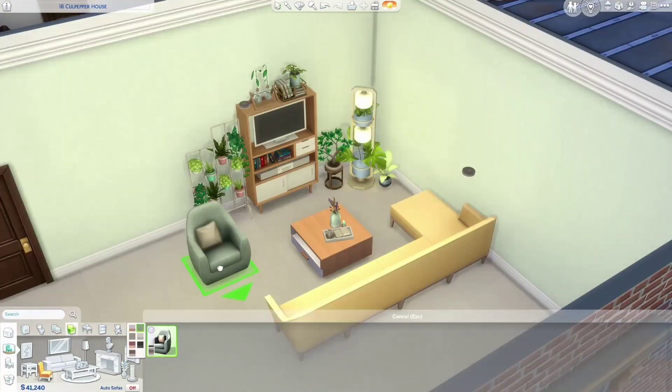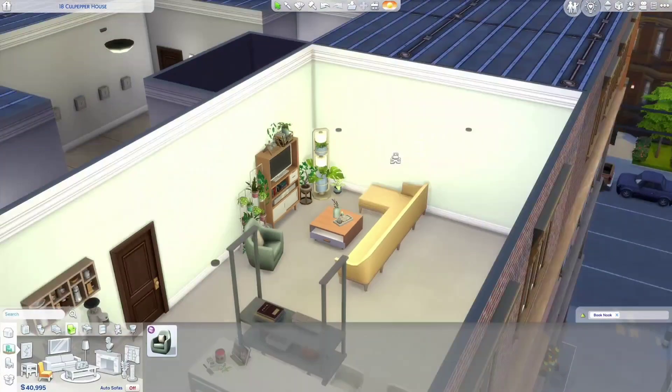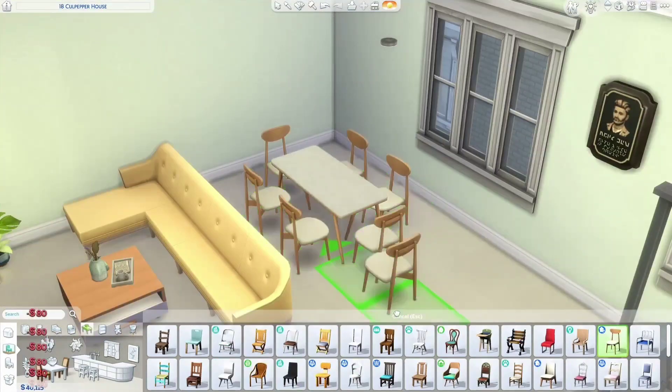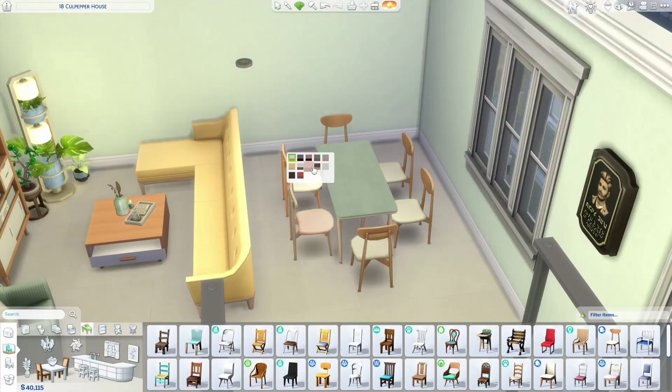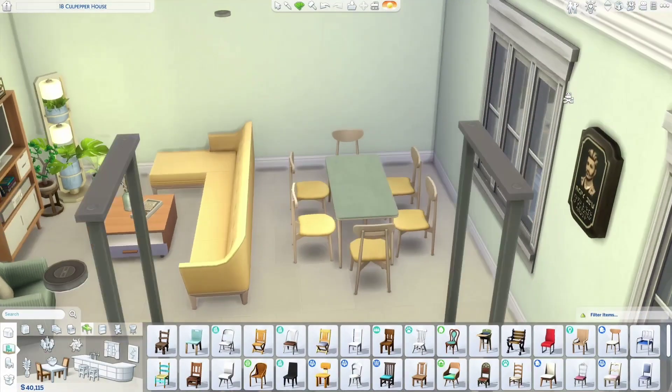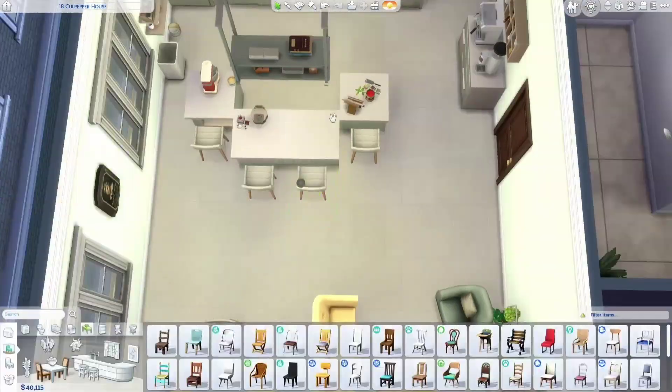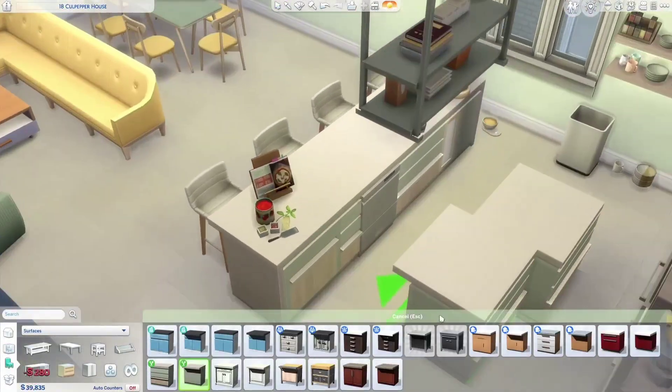I also wanted to have a dining room besides the kitchen island. This is number 18, Culpepper House by the way, and when I bulldozed it, it kept this light green color on the walls which I thought was really pretty, and it also matches these new counters, so I thought that was perfect.